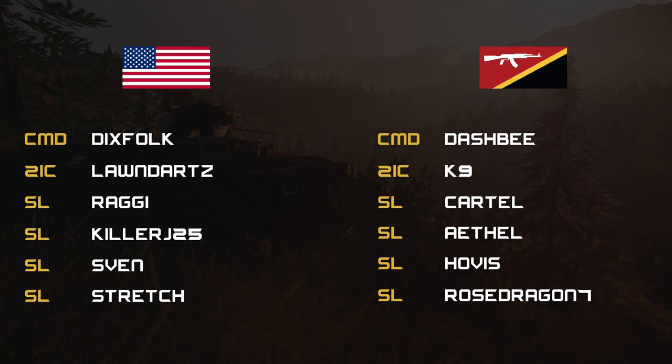I should mention what op we're in — today's op is Scorpion Ward. For round one, the U.S. command is Dick's Folk with his 2IC being Lawn Darts, and four other SLs: Raggy, Killer J, 25 Sven, and Stretch. For the INS, we have Dash B as command with his 2IC being K9, and four other SLs: Cartel, Aethel, Hovis, and Rose Dragon.